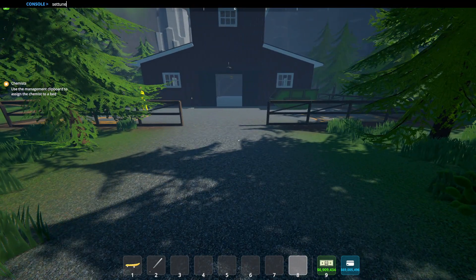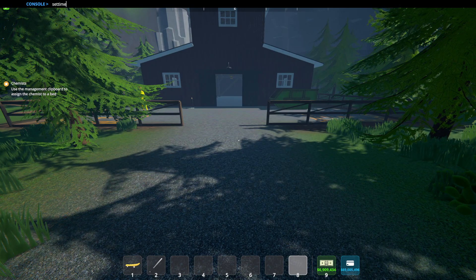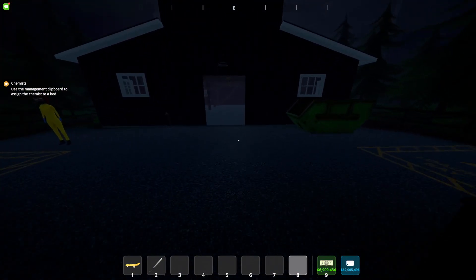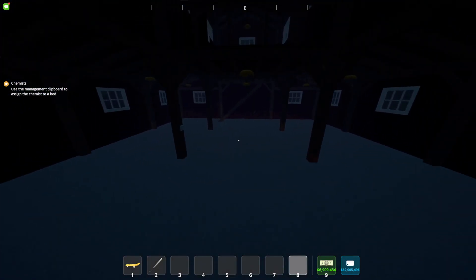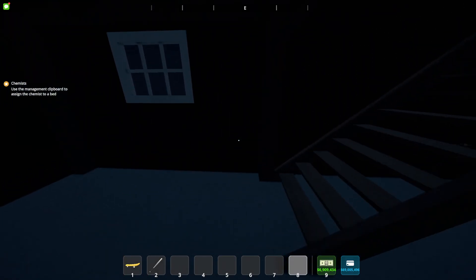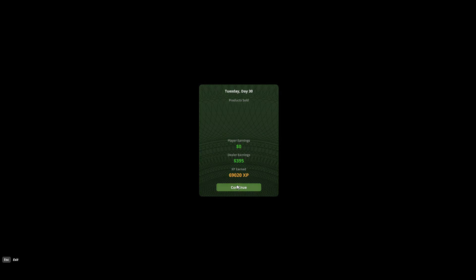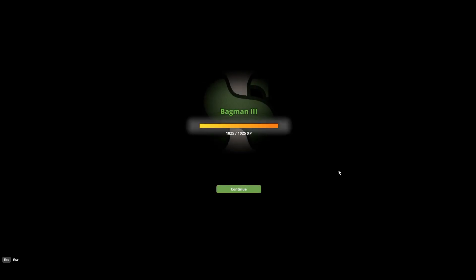Then you can do 'set time'. You have to use military time — 24-hour clock. Let's do 1900, so that'll be 7 o'clock, and that way you can go to sleep. Let's make sure that XP command did work correctly — let's sleep really quick. We got 69,000 experience. We'll be here a while, but we've got the levels we need.